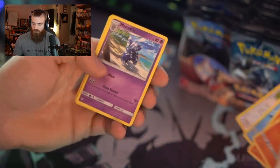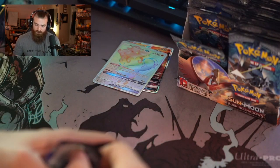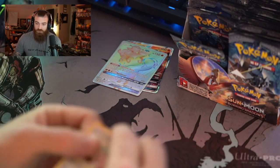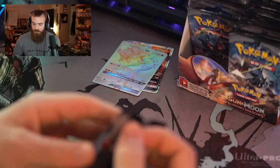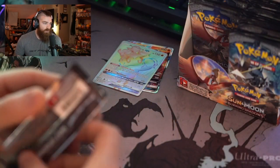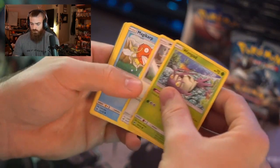Look at that Charmander by the way. We've got three master sets in the works right now — Darkness Ablaze, Vivid Voltage, and I think we're doing one for Shining Fates. We're gonna have some Shining Fates openings for you guys. Let me know in the comments what you think of Shining Fates. This is one of the crazy things about Burning Shadows — it's got some really cool cards but the hit rate on the Charizard, I don't even know what it is.